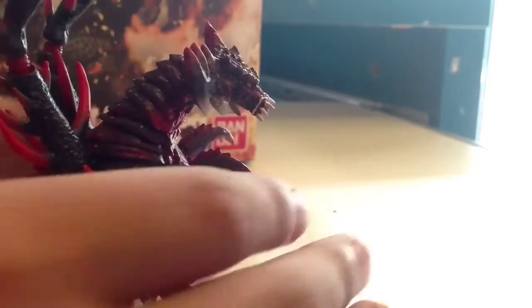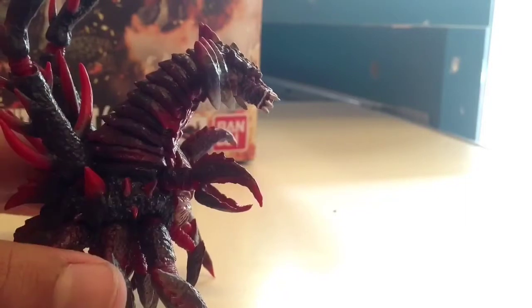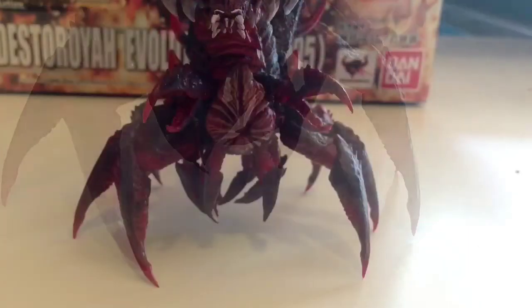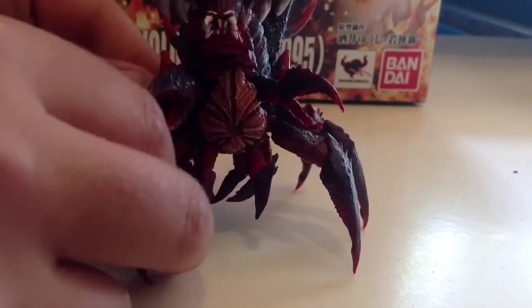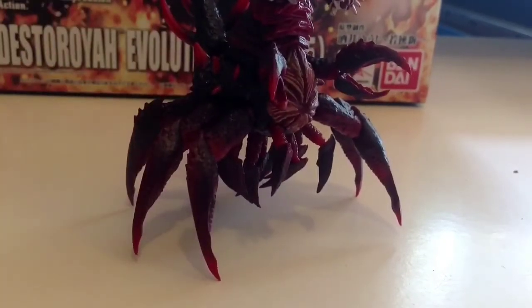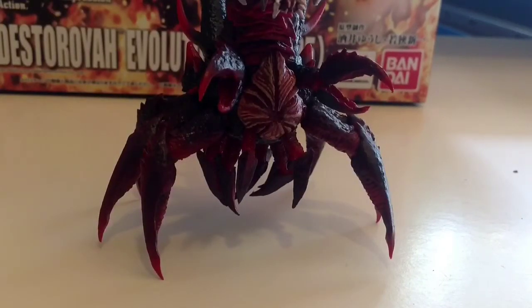Instead of being rock solid at the bottom, you can move it from the top. These things at the bottom can move too, but I don't want to move them because for mine this one always comes off. Each and every one of the three legs can move, so you can move them forward and back. Be very careful with this figure because sometimes it can come off, and you know you spent at least $80 to $130 dollars on it.